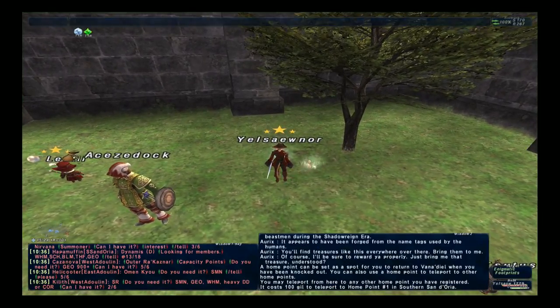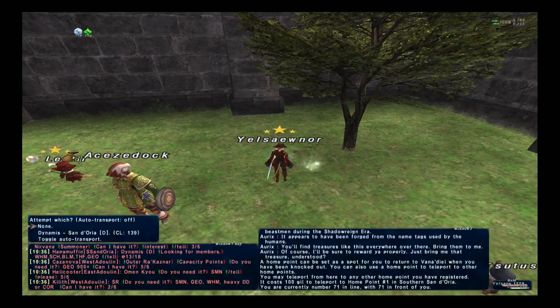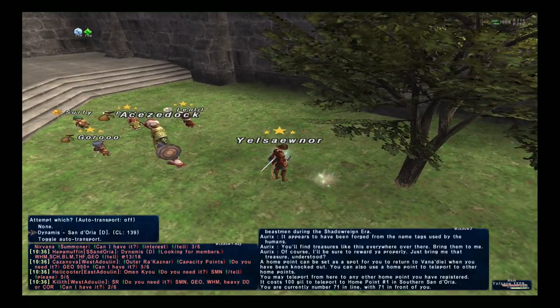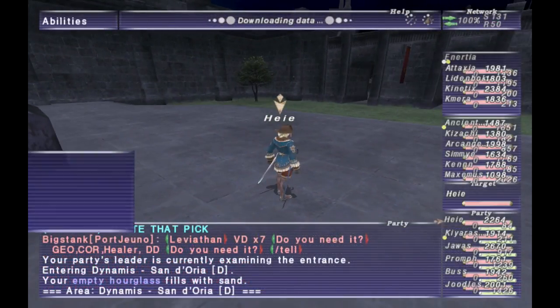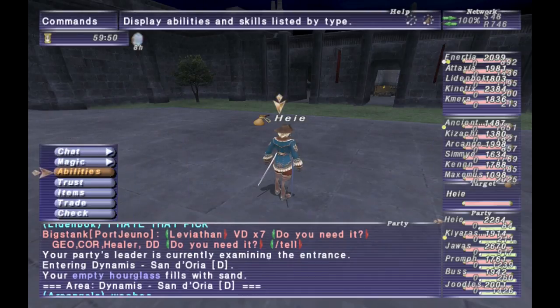The entrance to the new Dynamis zone is in South Sandy by the East Gate, right by the zone line to East Ronfaure. To enter, you need at least three party members and they all have to have this new key item.